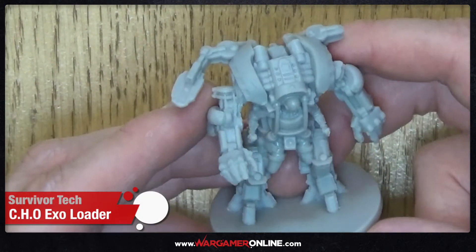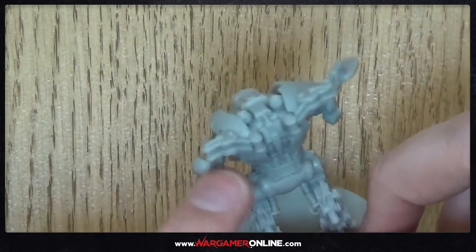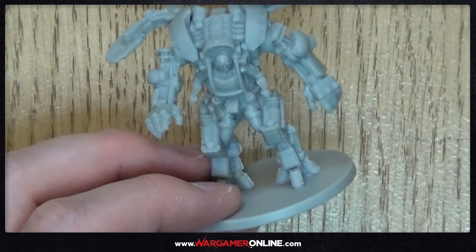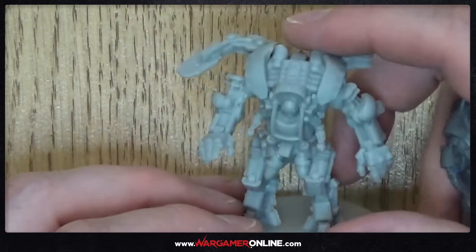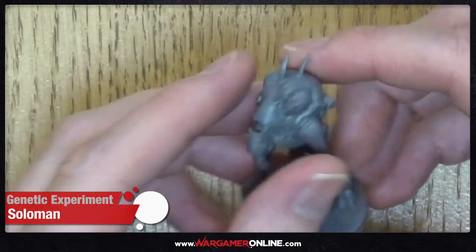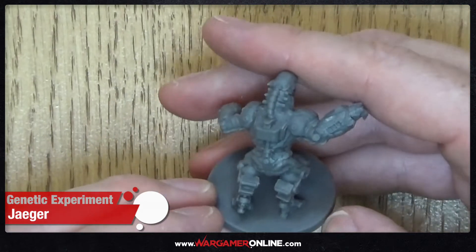Looking at the other miniatures: the CHO Exo Loader is very much inspired by Alien and possibly some Games Workshop designs — a giant mech suit reminiscent of the loader from The Matrix. Then there are the Solomons — 10 of those — and the Jaegers: 20 miniatures that look like a rhino-crocodile cross. These don't appear to have individual cards; the card types you get are item, resolve, accomplishment, and event decks.